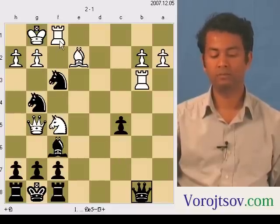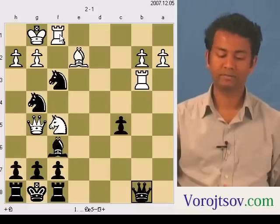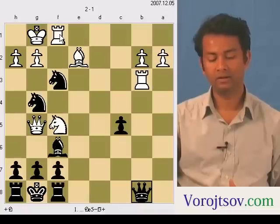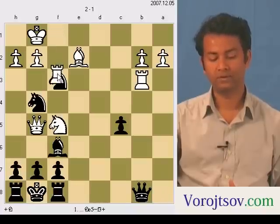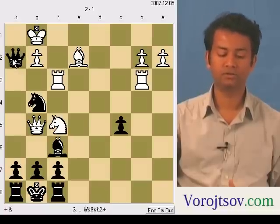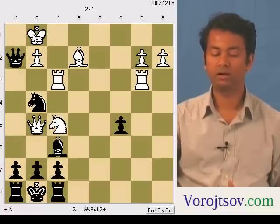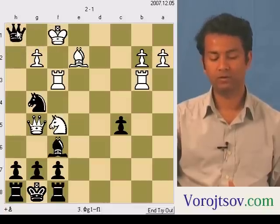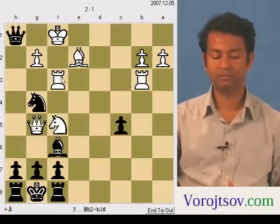The only possibility for white to play a little smarter is to take the knight away using the rook, so that the king also gets a place to move. However, if white uses the rook to take the knight, the queen can still go to h2 and deliver a check. Now the king can move to f, but then the queen can go further and deliver a checkmate because there is no other place for the king to go. So it's a checkmate.